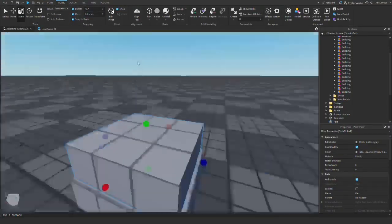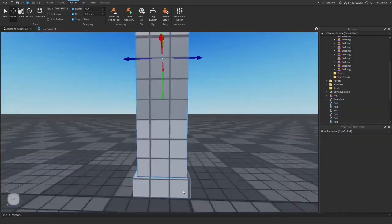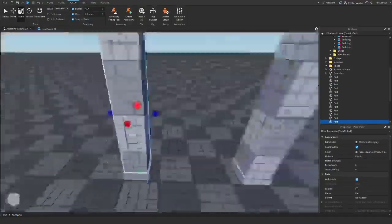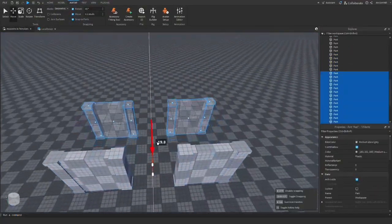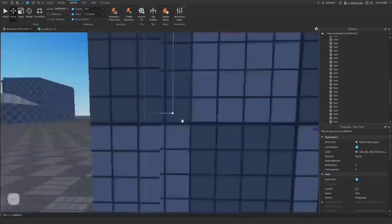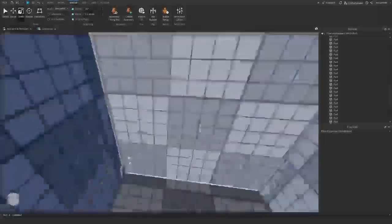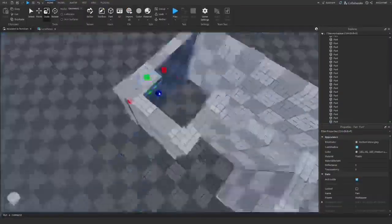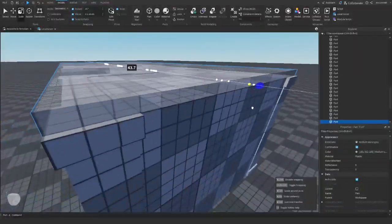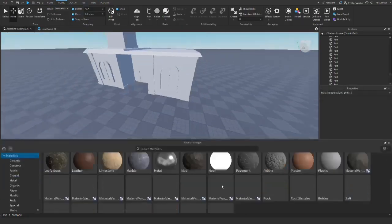I decided that the game would start inside the player's house, but for that I must make the exterior of the house first. So I started modeling the exterior of the house. This is how the exterior looks, and this is what it looks like in wireframe rendering.